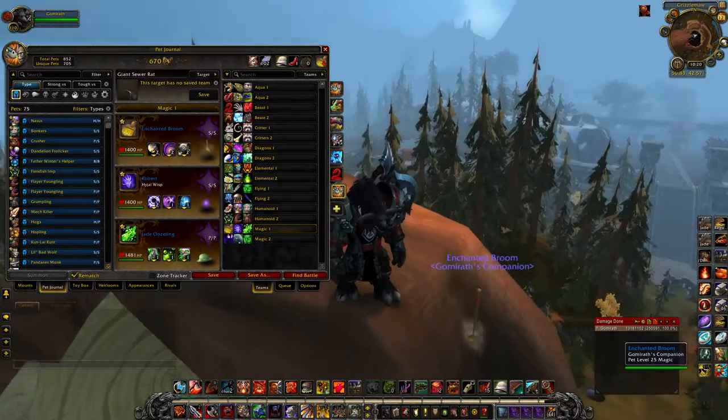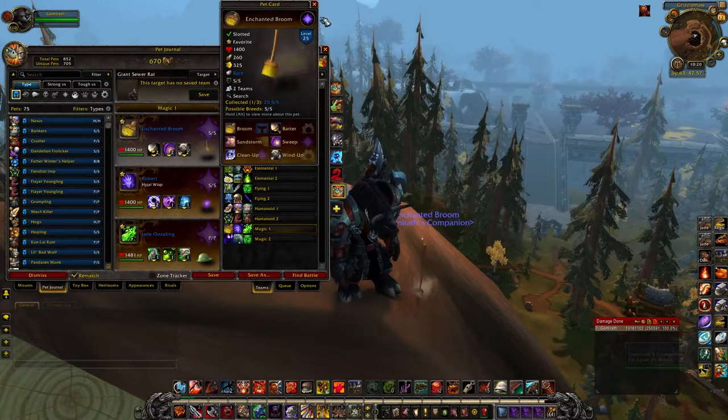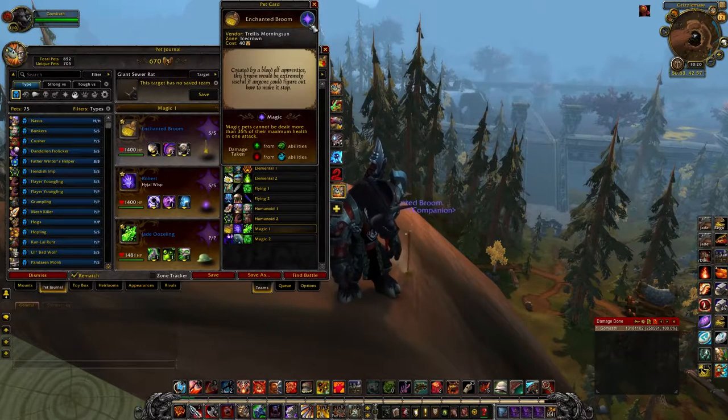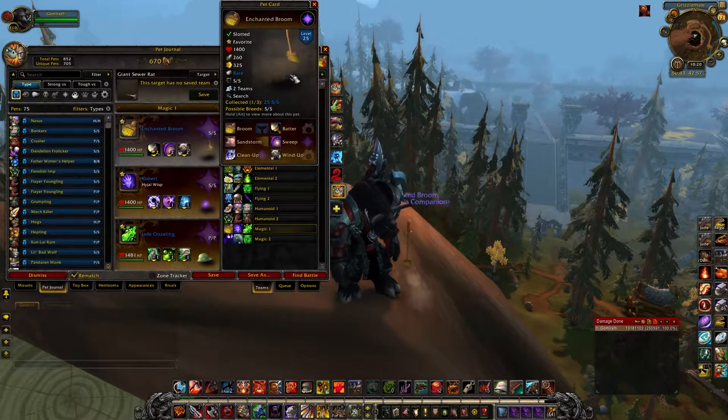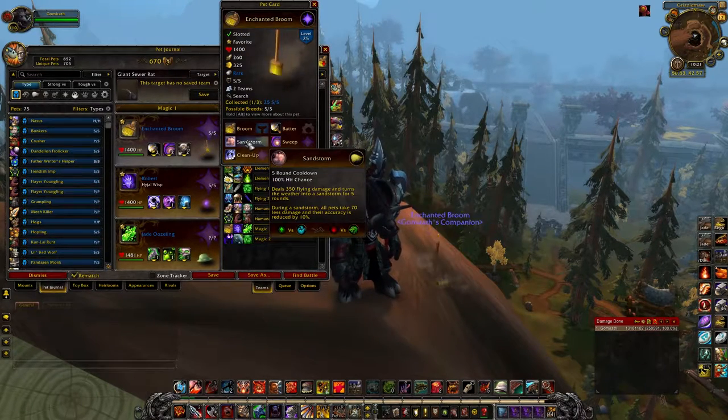As you can see from this little enchanted broom here going to town, sweeping this log, making it nice and clean — this is the first one on my list. This comes from Icecrown; I think it comes from the Blood Elf vendor. You can also pick it up on the Black Market Auction House, fairly cheap, or just on the regular auction house for between 8,000 and 15,000 gold, which can be a little or a lot depending on your budget. They're a double counter to water types, aqua types, with being a magic type and having a very hard-hitting flying move.